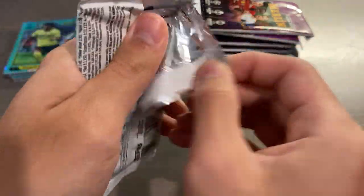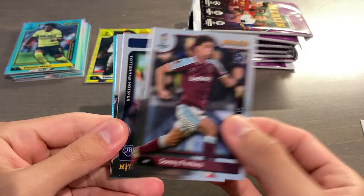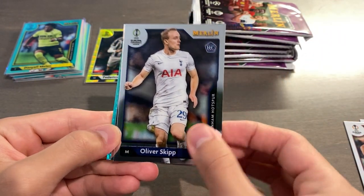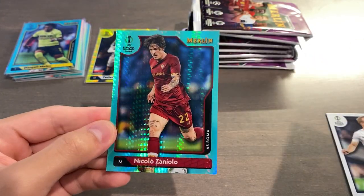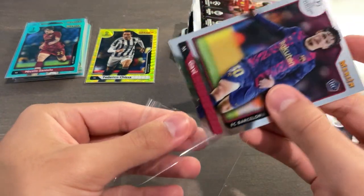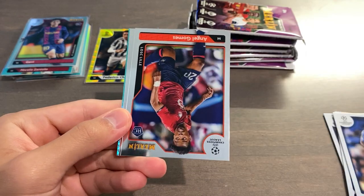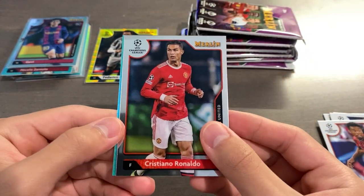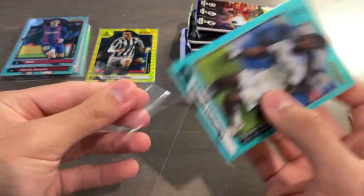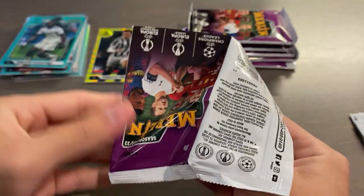Pack number one of blaster box number two — wish me luck. We start off with Kamavinga, Sonny Perkins who's now at Leeds, Oliver Skip — another solid rookie for Spurs — Gavi, and Niccolo Zaniolo. I'll sleeve both of those up. Aqua Prism, not numbered. Gavi is definitely the best rookie in this product, but Sucic is a close second. Next pack: Timo Werner, Raheem Sterling who's now at Chelsea, Angel Gomez, Cristiano Ronaldo, and an Aqua Prism of Eduardo Kamavinga.